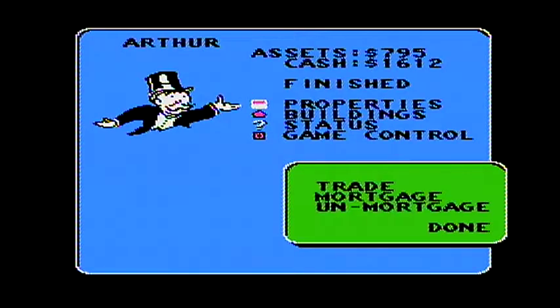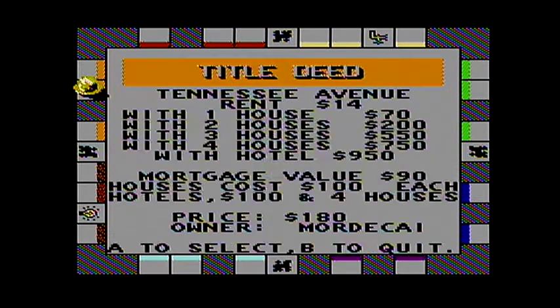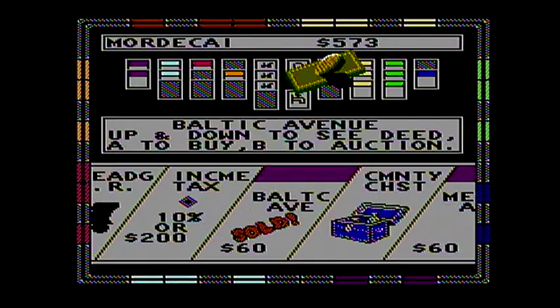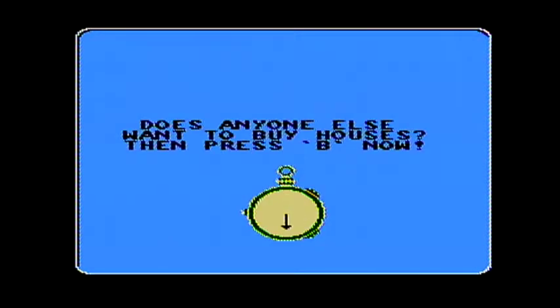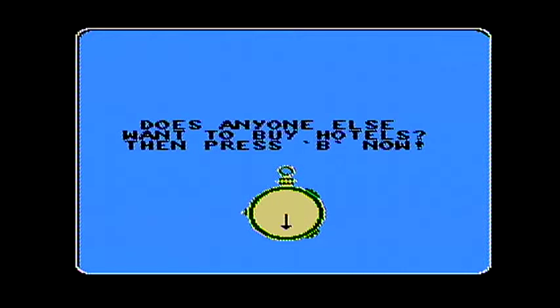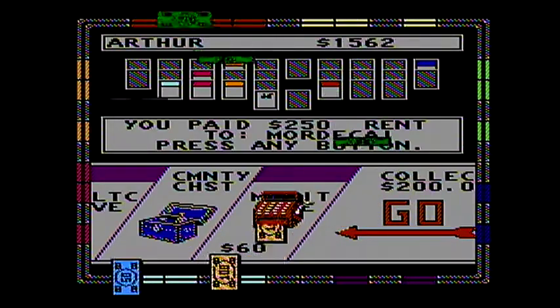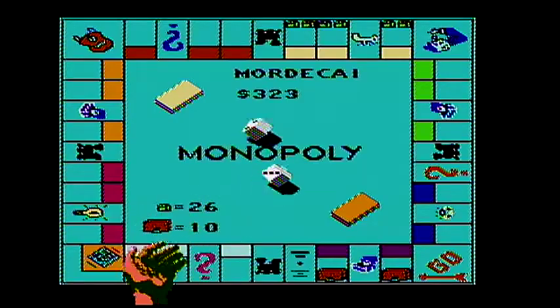Hop on over. Alright Arthur, make your trade. He wants Tennessee Avenue this time. Wow, why would I even consider taking that deal? There we go — this means hotels are coming on Baltic and Mediterranean. It is no longer $2. Now I get 125 times that amount if he lands on Mediterranean or Baltic.